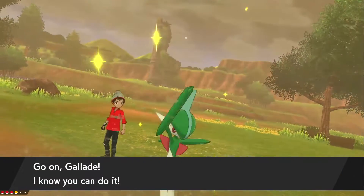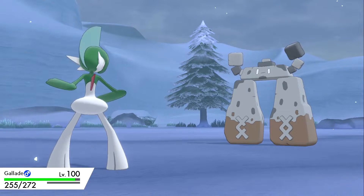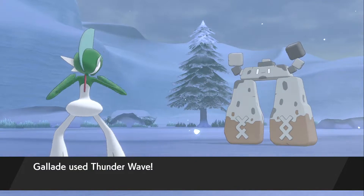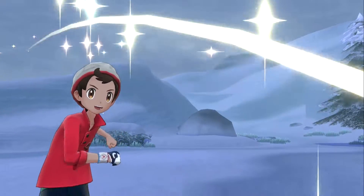Now to move on to actually catching Stonejourner. If you are on Route 10, you will have to be very careful while weakening him because of the constant chip damage from the hail. The best thing to do here is to apply a status effect to Stonejourner and then just start throwing Poke Balls.